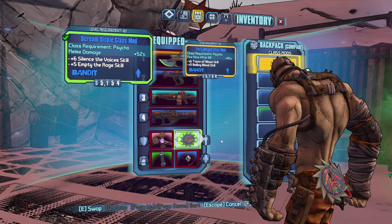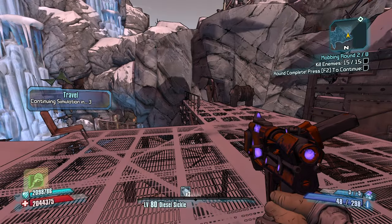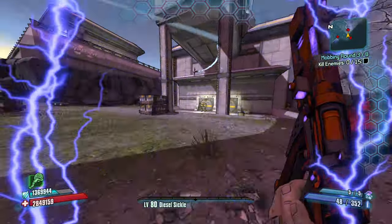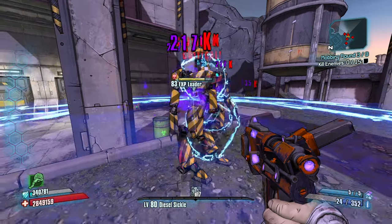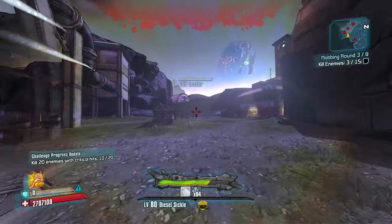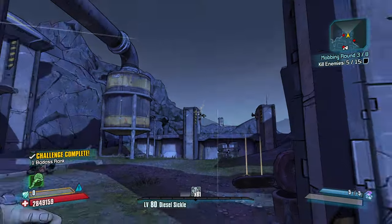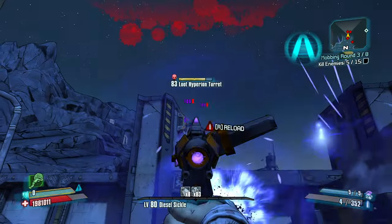I would like to switch out the class mod for one with Fuel the Blood, because that will make the kill skill way, way stronger. It's going to reduce our melee damage because we don't have Empty the Rage. Let this guy blow up and proc my health gate. There we go — now my tosses will do a lot more damage for about 7 seconds. So it goes away there — see how my damage is less. We do not get resets on the skill when we get kills with our grenade tosses — that has to be kills with our melee strike.